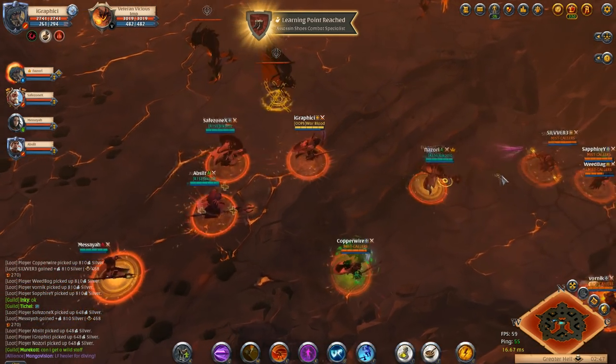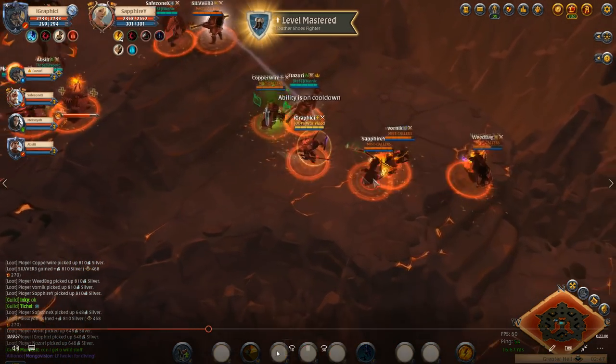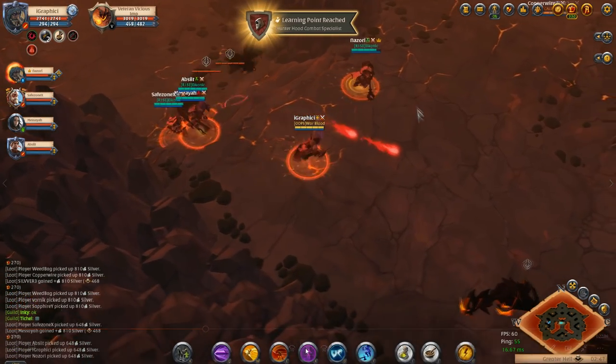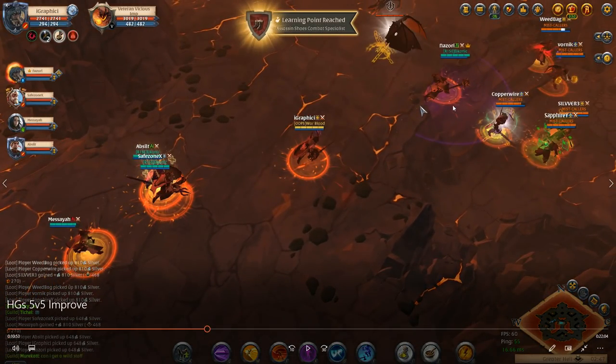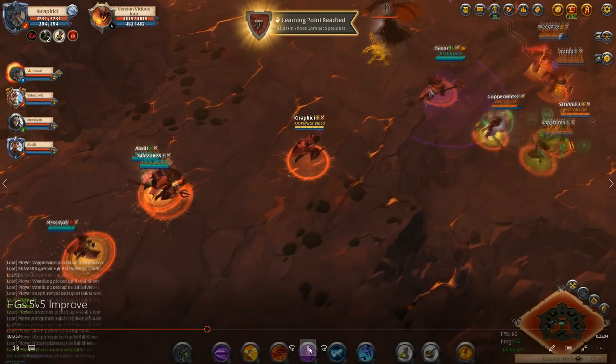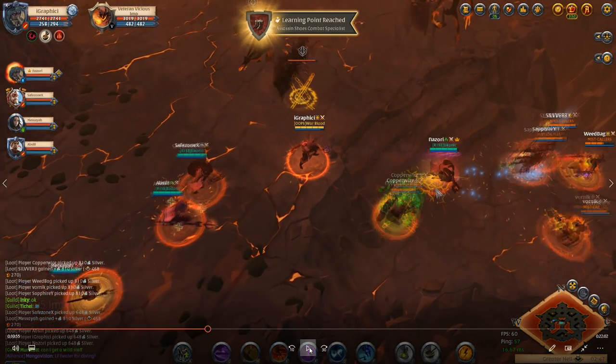We're getting a little cocky here — Nazaree only gets a one-man stun and then pushes him away from my W. Nazaree gets a pretty rough engage; we should be closer together before he does this. I don't know if he thought he was going to get more than one person. It's not the greatest engage because I'm the next closest guy and I'm pretty far away — we're not going to get anything off of this engage.